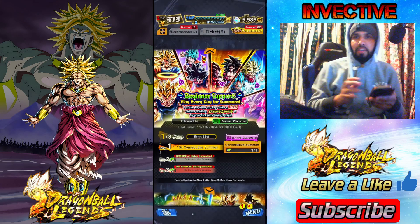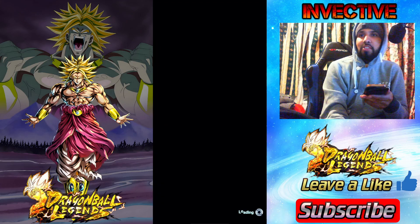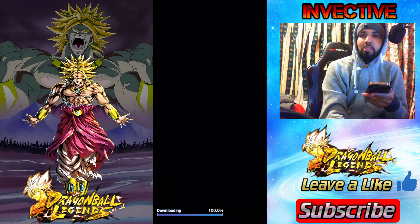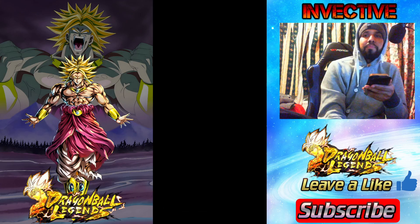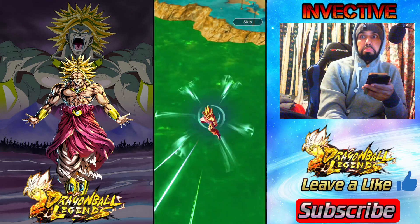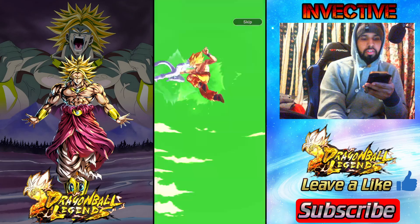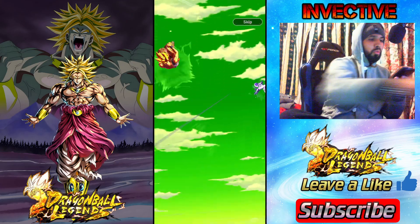Pretty good units on the banners here. Let's go ahead and start off there, and then we're going to do some ticket summons and some regular summons over on the other banners to see if we can get something good. Oh, look at that — Dragon Balls! Might be something delicious, nutritious, full of good proteins.